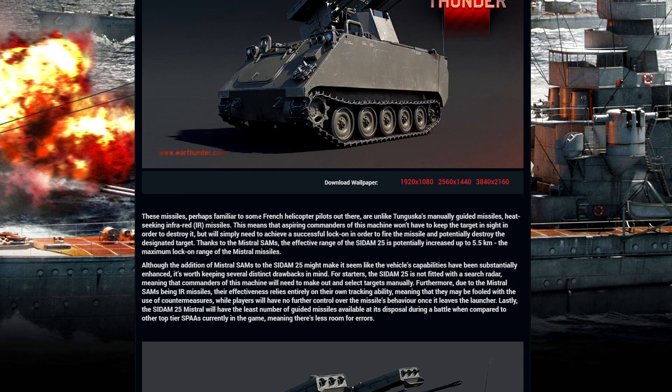These missiles, perhaps familiar to some French helicopter pilots out there, are unlike Tunguska's manually guided missiles — they are heat-seeking infrared IR missiles. This means that commanders of this machine won't have to keep the target in sight in order to destroy it, but will simply need to achieve a successful lock-on in order to fire the missile. Thanks to the Mistral SAMs, the effective range of the Saddam is potentially 5.5 kilometers.